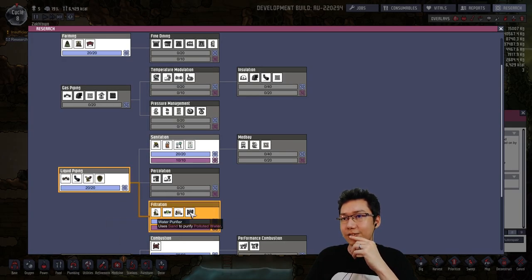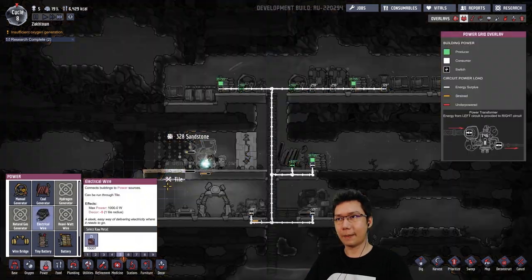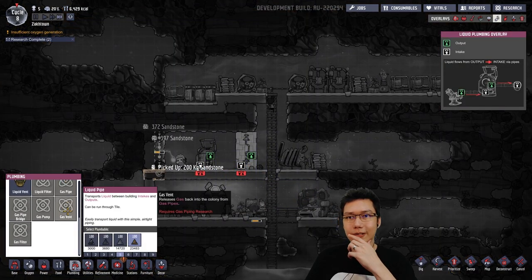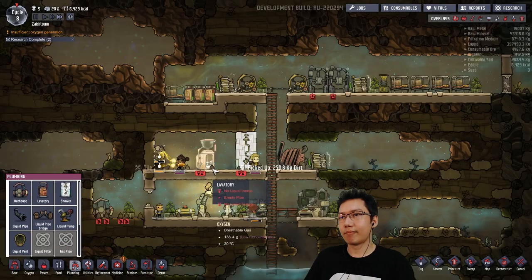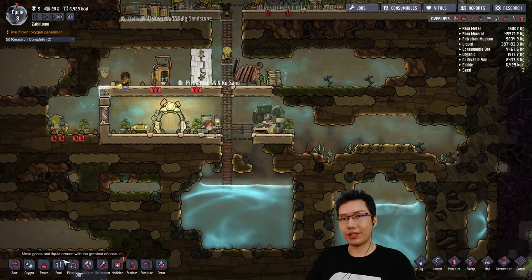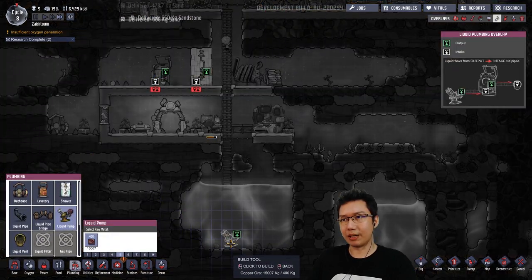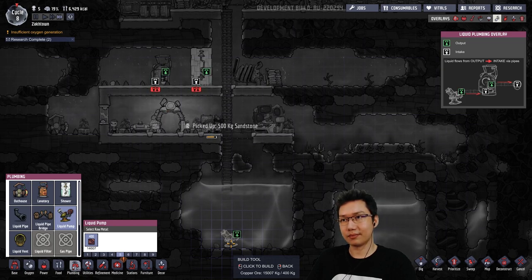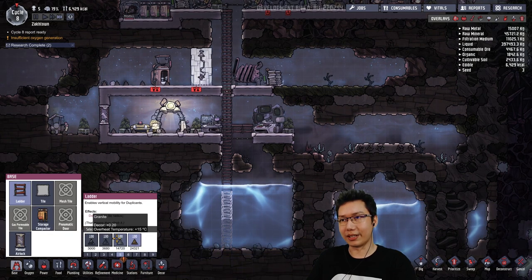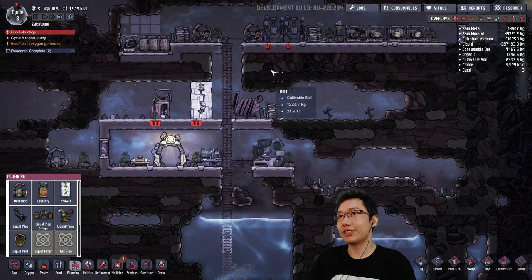What are we currently researching? Filtration, to get the water purifier. We got the shower. Plumbing, liquid pipe — so clean water goes into the shower and the lavatory. What we want is a liquid pump at the bottom of our water supply. Food shortage — not a problem. We've got a basic setup here. We need to prioritize building all of that.